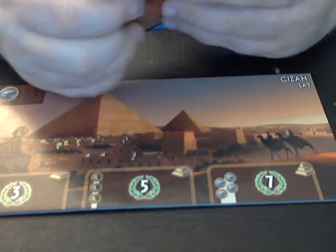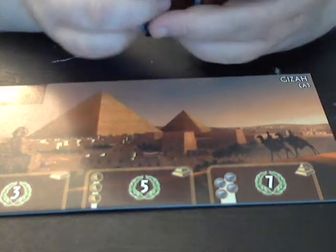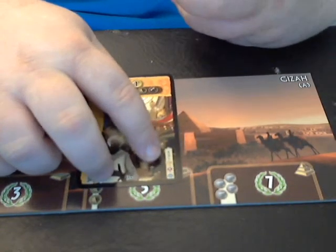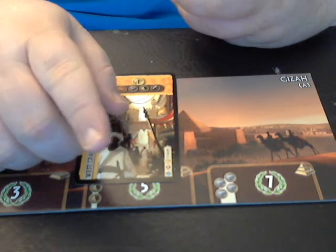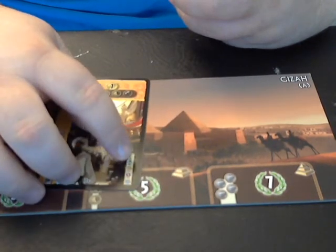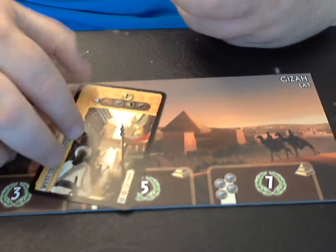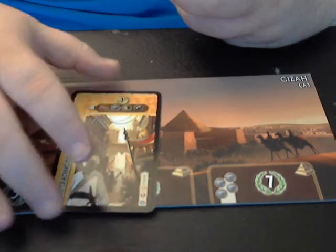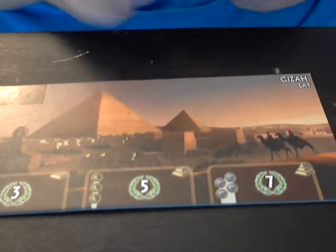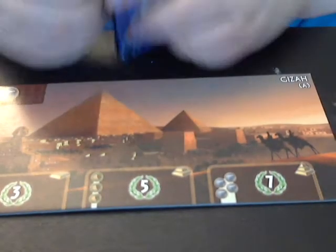Another mechanic I want to mention: on the bottom right-hand corner of a card, it will sometimes list another card name. If you already have that listed card out in front of you, and this new card comes up in your hand and you want to buy it, you can buy it for no extra cost — even if there's a cost listed in the corner, you can ignore it because the cards are chained together. You do that throughout the entire game, buying cards, getting your little strategy going, until you get to the third age.